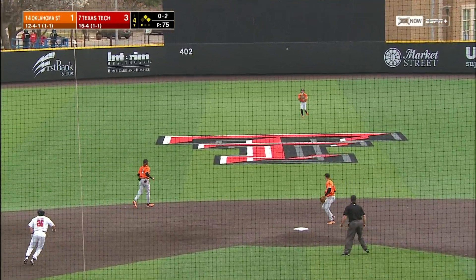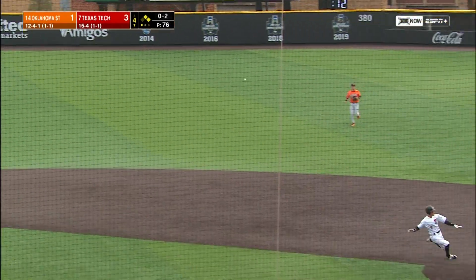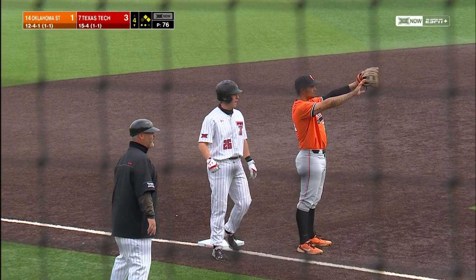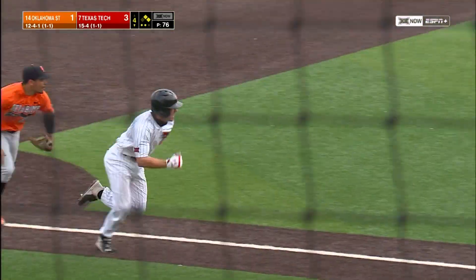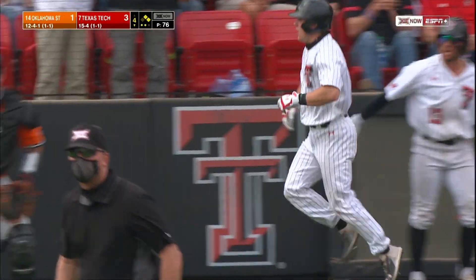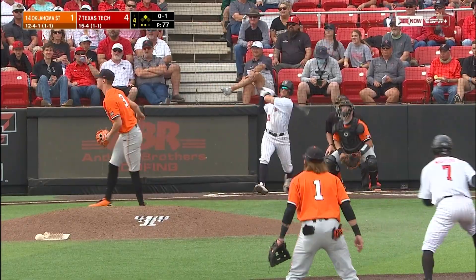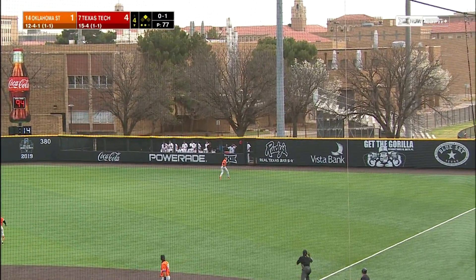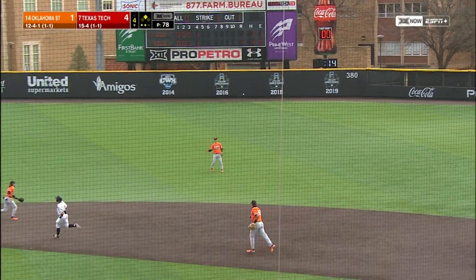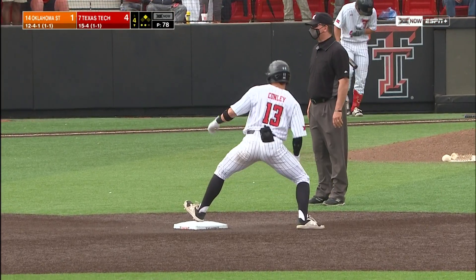That ball is looped into center field. Trinkle coming on very quickly, and the Red Raiders trying to hustle back to first and second. And the Cowboys have thrown it away. Advancing over to third is Braxton Fulford. Cody Masters had gotten way off the back. Here comes Fulford coming home as the Cowboys aren't covering the plate. Conley's going to get this one out on the second try. Long drive to right — hops the wall there right at the warning track. He's at second base. Red Raiders have another run as Masters comes around to score.